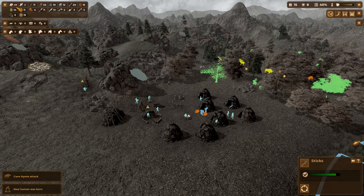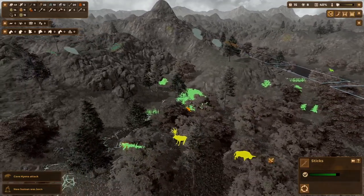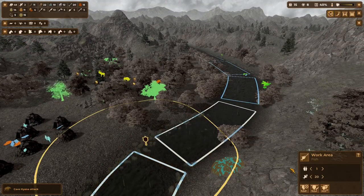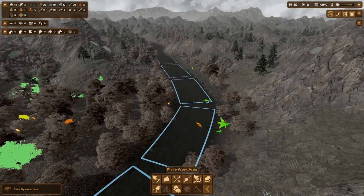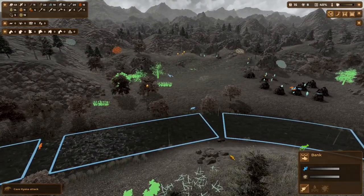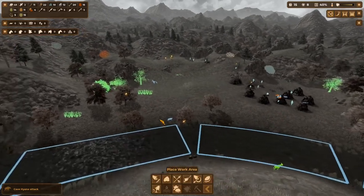Winter is coming — we've got quite a bit of meat so I'm not going to send more people out on the hunt; that's actually pretty good. Fishing is a little bit of a pain constantly moving work areas back to replenished stocks. You could put down multiple work areas and then the villagers will just shift between them — that's probably a smarter thing to do. I'll put another one here and let them manage that.